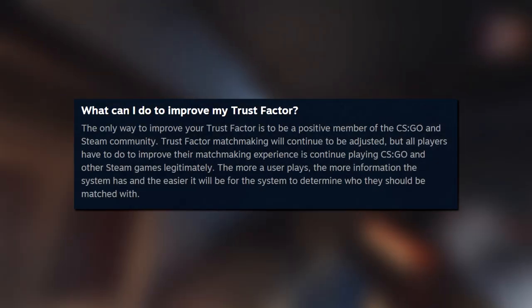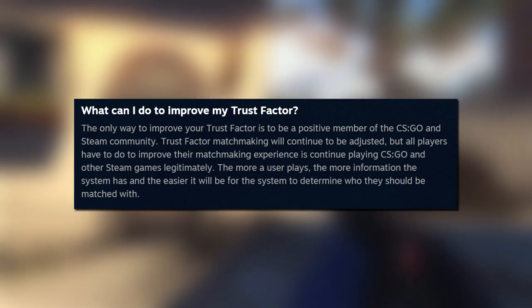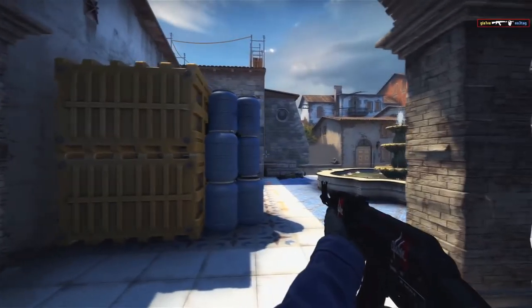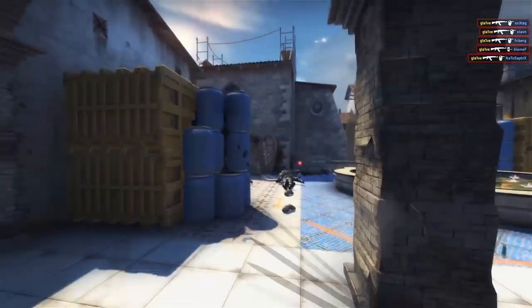On the Steam support page, you can see that the only way to improve your trust factor is to be a positive member of the CSGO and Steam community. This means that you should get fewer reports and more commendations in competitive matches. You must not shoot your teammates, you must not leave matches, and you must not receive any restrictions.